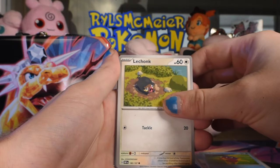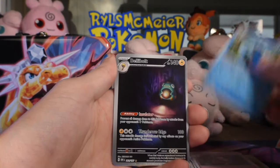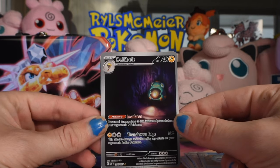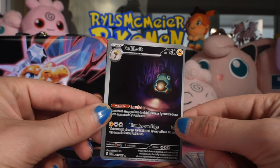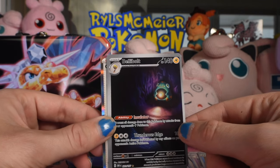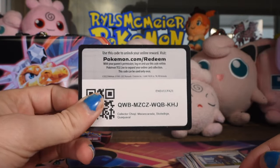Ball Guy, Carvanha, Lechonk — there are like 12 Lechonk cards in the first three sets of Scarlet Violet — Seismitoad reverse. Oh, there we go! This is a double for me but it's a cute little Bellibolt with terrible centering — look how thin this side is compared to this side. It's 201 of 197. He's just sitting there smiling in a dark cave all by himself, little weirdo. And Gholdengo as our rare. I'll take it — it's a hit.